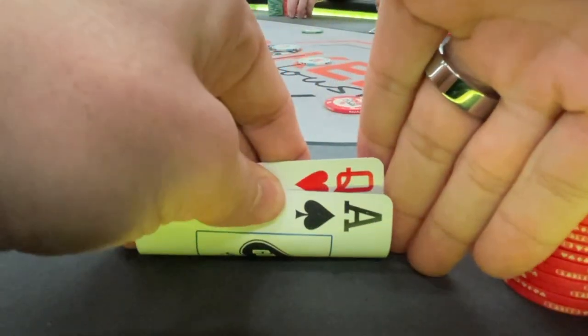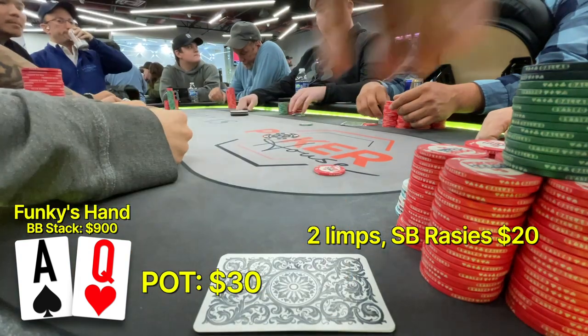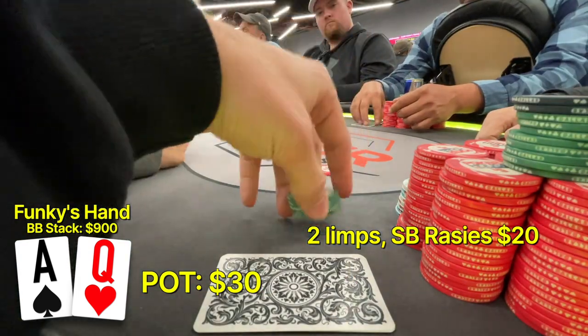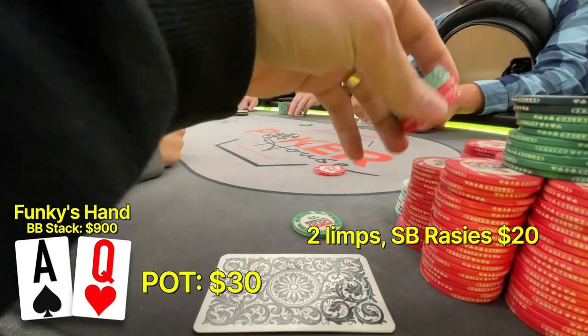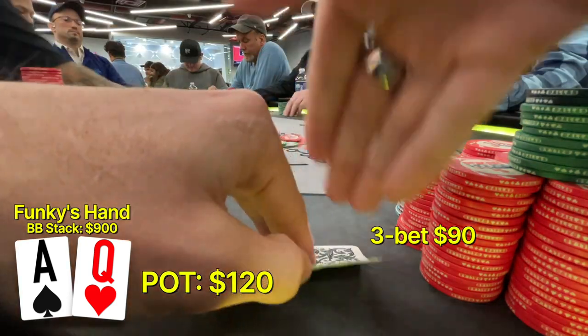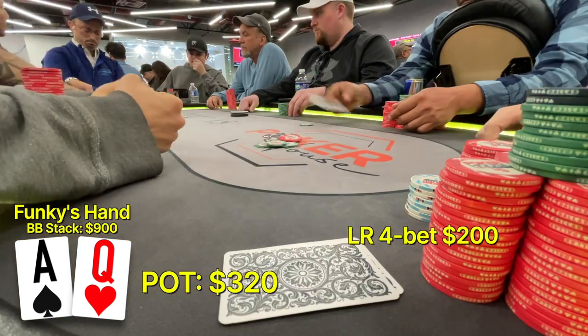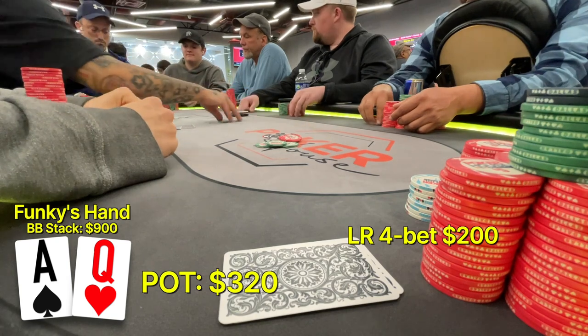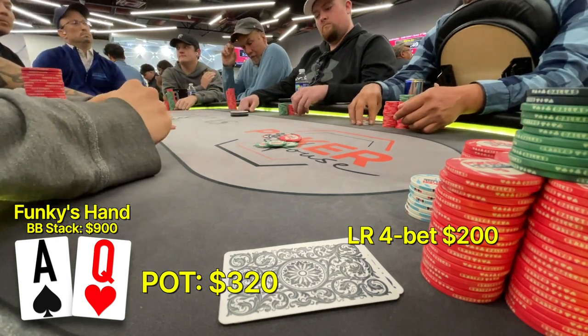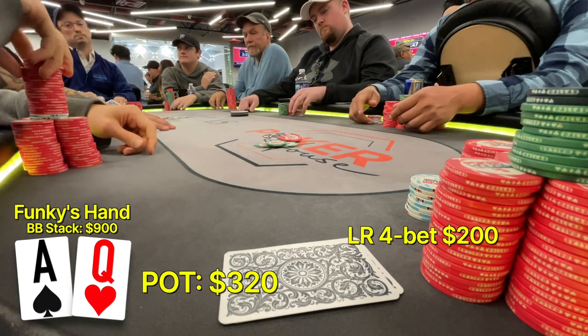We have ace-queen offsuit. There are two limpers and one raise to $20. With so many people interested in their hands, we want to go bigger here to charge, so we make it $85 from the big blind. And then out of nowhere, a limper decides to 4-bet to $200 — essentially a min raise. Obviously everyone folds to us, because you're probably folding too thinking that this is pocket aces, pocket kings — guaranteed, right?